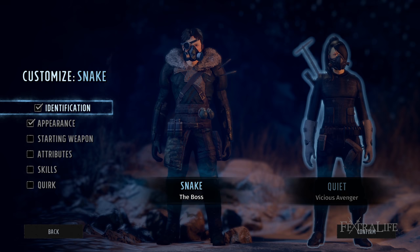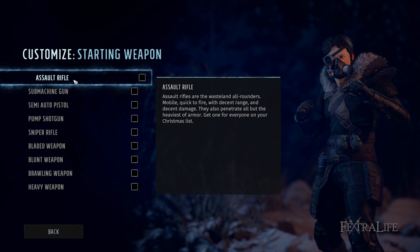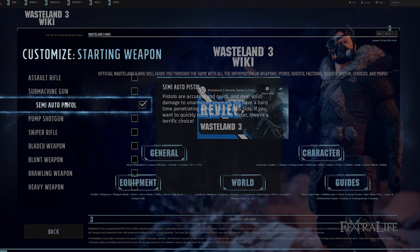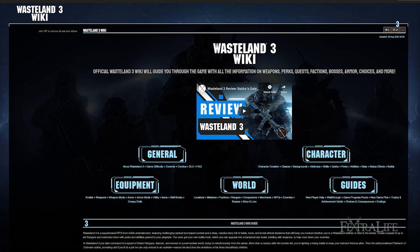Stay tuned — I'm going to be doing a character creation guide for this game, as well as some build guides and a getting started guide. If you need help with the game, take a look at our channel over the next week. We're going to have a lot of content going up for Wasteland 3. If you have specific questions about the game, where to get what, how quests resolve, and what you can do, head over to the official wiki and check it out. We've been updating it and will continue doing so.